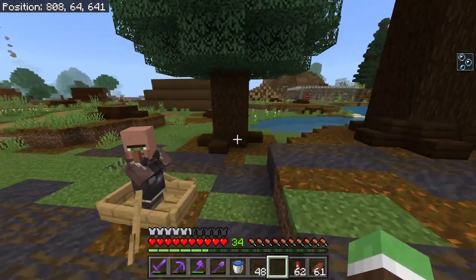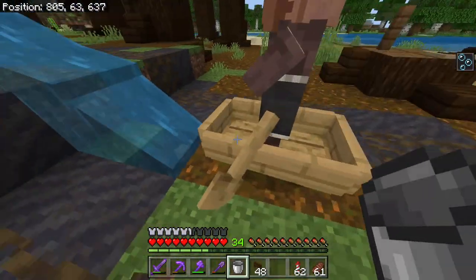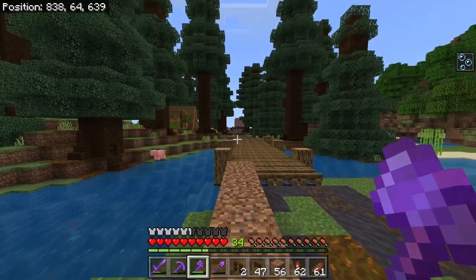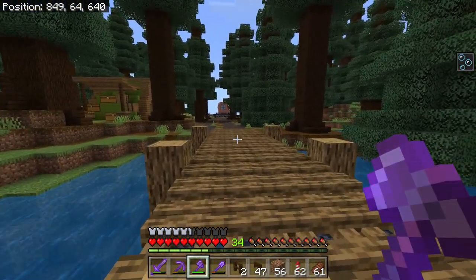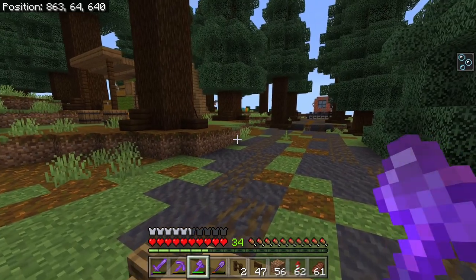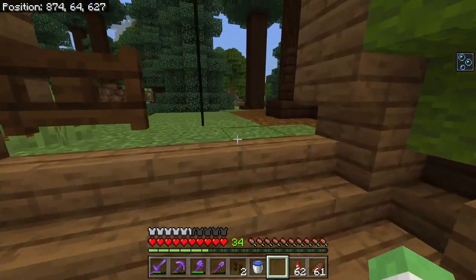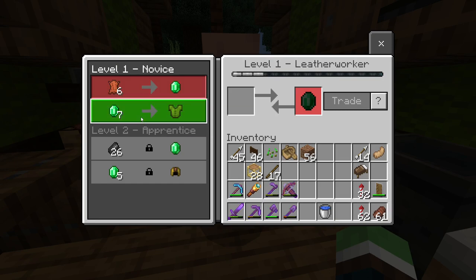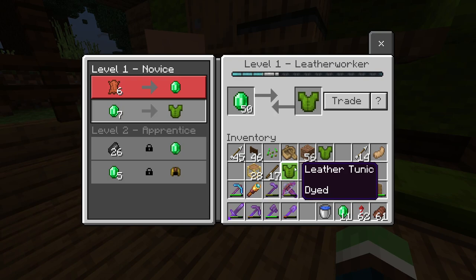I've been in the process of bringing a villager over here — it's not been fun. Every time you approach a block like this you have to go through the process of breaking a block, moving them up, and it's very tedious. The process of moving villagers needs to be way more simplified, but this is currently the only way to do it. Luckily Bob drops his leashes every once in a while.